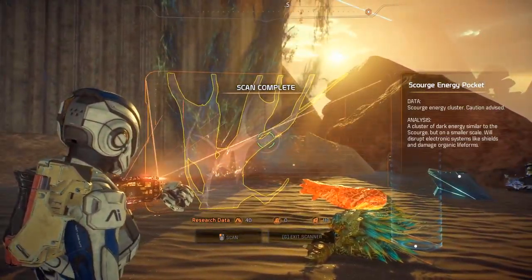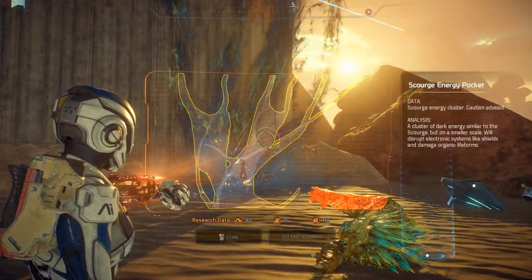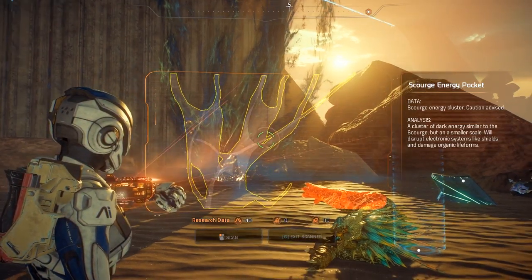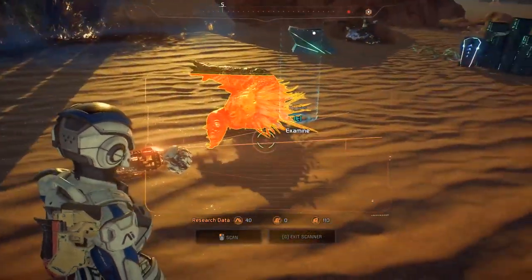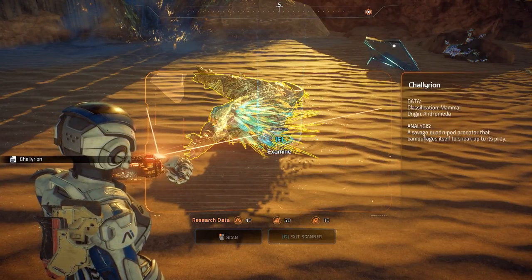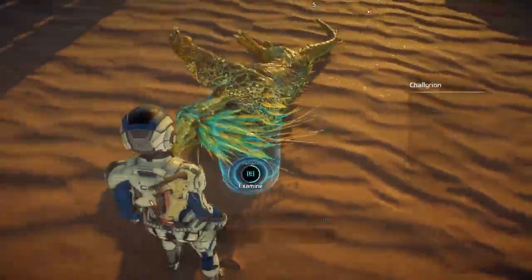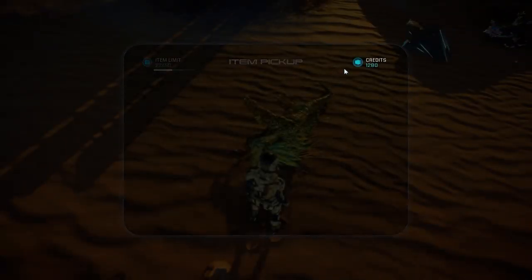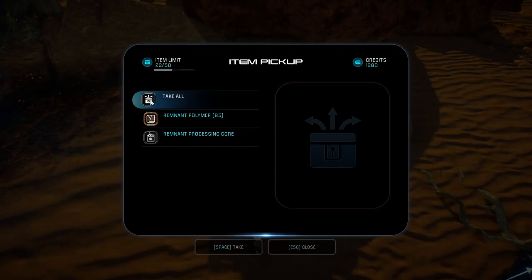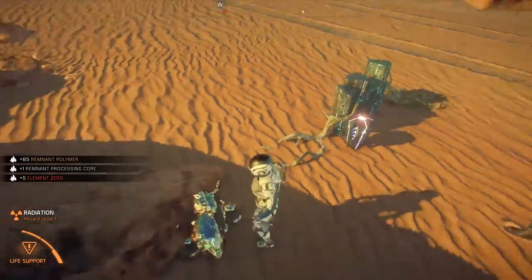What's that? Scourge energy pocket. Energy cluster — caution advised. A cluster of dark energy similar to the scourge but on a smaller scale — will disrupt electronic systems like shields and damage organic life forms. That's fair. And this is a Chalirion — a savage quadruped predator that camouflages itself to sneak up to its prey. That explains the ridiculous colouring. There are also element zero containers and many other goodies. Remnant polymer — I'll take that, probably can use it for crafting. If not, I can always sell it.